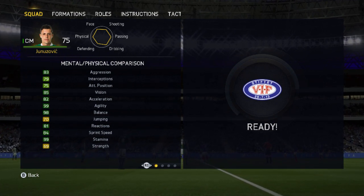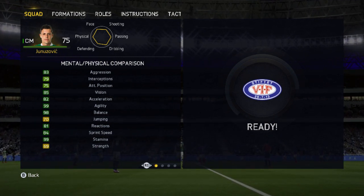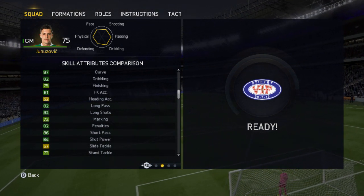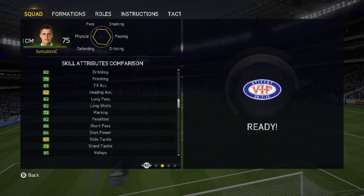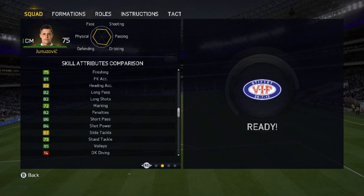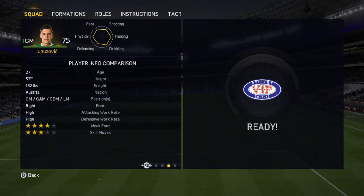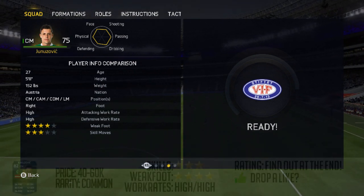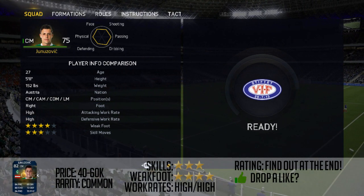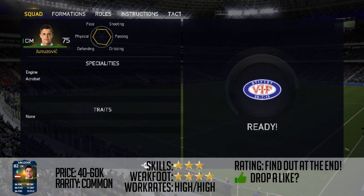He's got 69 in-game strength, 99 stamina, and 99 balance. He also has 83 ball control, 81 crossing, 87 curve, 82 dribbling, 75 finishing, 82 long shots, 84 shot power, and 86 short passing. He can play centre mid, CAM, CDM, or left mid. He's 27 years old, 5'8", and has the engine and acrobat specialities.